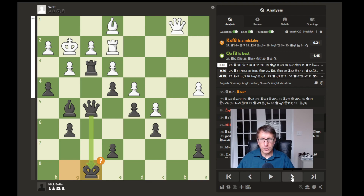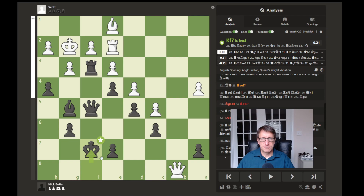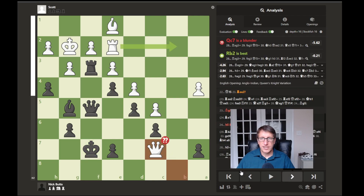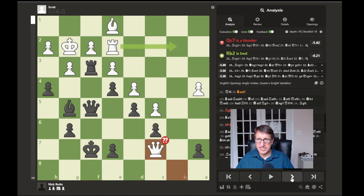I wanted to keep my queen and calculate how to break through and get a mating attack, but I overlooked a check by my opponent that ended up costing me the game. We have a queen move putting me in check, so I move up. My opponent instead of capturing a pawn just moves up, and this was a blunder. The best move would have been rook to b2, or queen to h8 as the second best, threatening to check the king and chase it around.